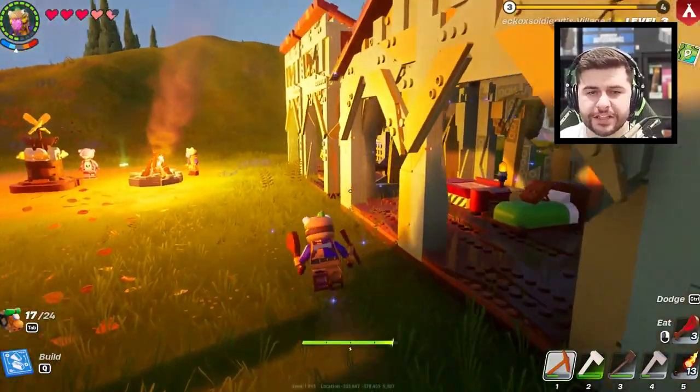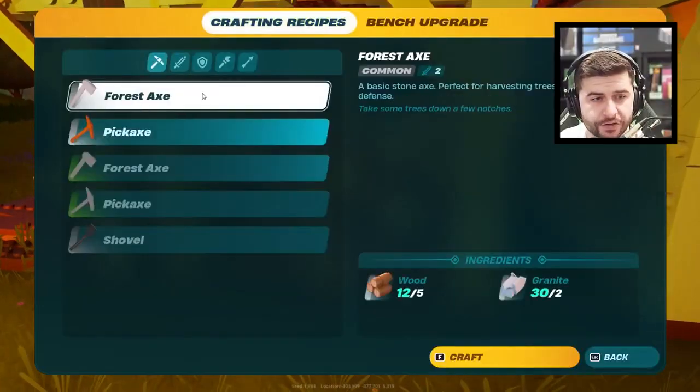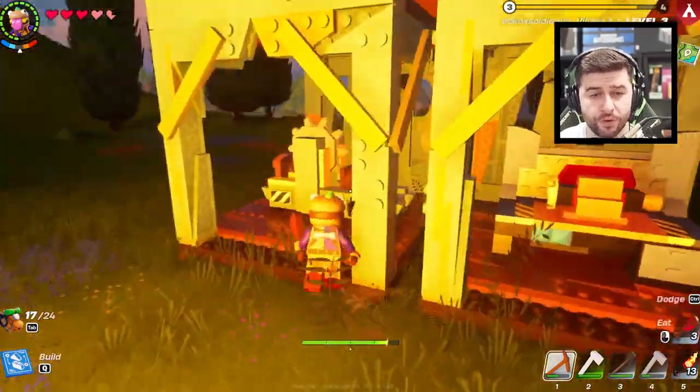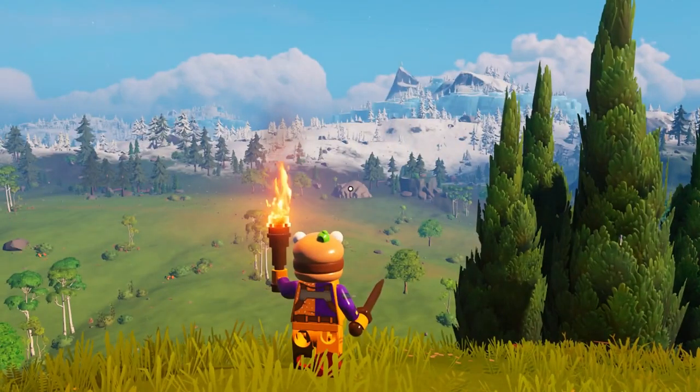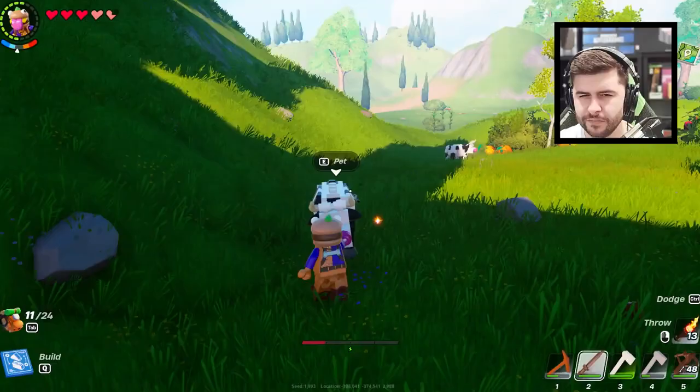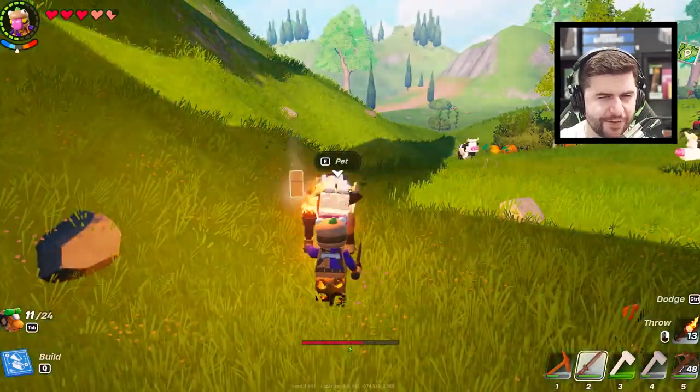Oh wait, I don't have a sword! Let's make ourselves a sword. I need a couple more wooden rods for this. You see that giant rock over there? I'm pretty sure that's where the caves are, let's go check it out. But first, let's pet a few cows because the milk is actually really helpful.